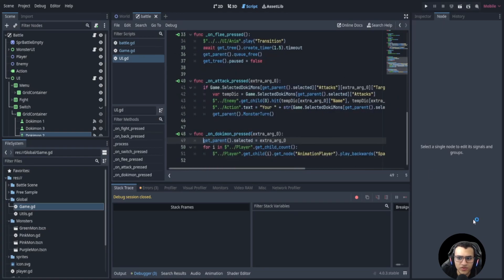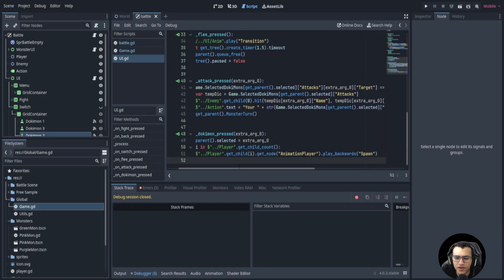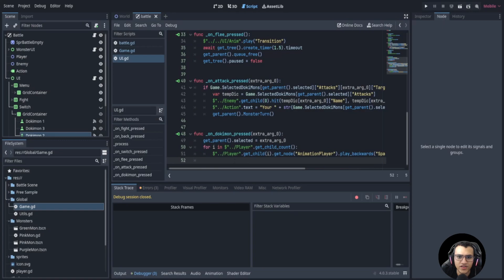In our UI we now have two Dokimons, so if we load the game we'll have two. What we're going to do is play the spawn animation backwards to despawn our player's Dokimon. We want them all to despawn — we could just get the first one but that might not work if the second Dokimon is still alive. We want to make sure all of them despawn.